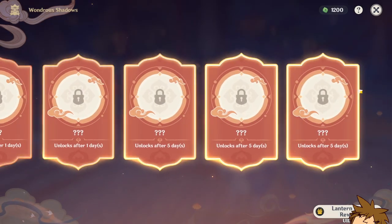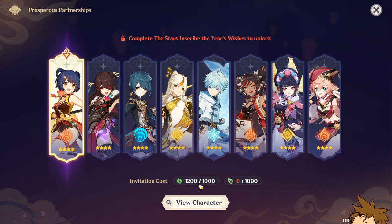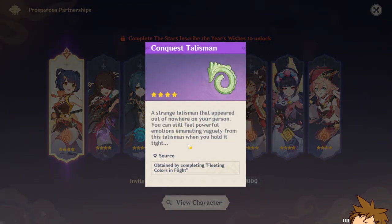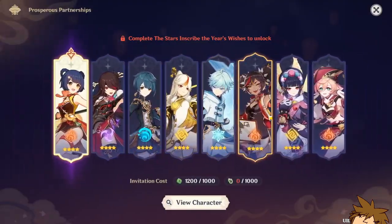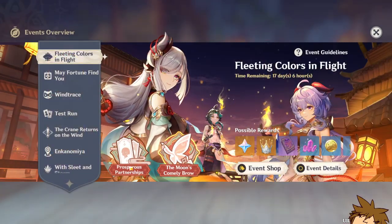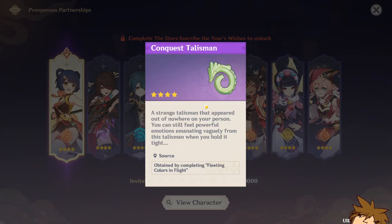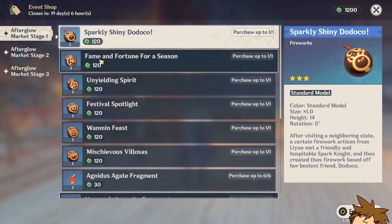After completing those, you have to wait one to five days for the next riddles to unlock. We now have all of the invitation costs necessary. For the conquest talisman, I'm assuming we're going to get a boss fight — which was revealed in the trailer — that will allow us to actually get those talisman. So we'll have to wait a little bit longer until we're able to unlock one of these characters.